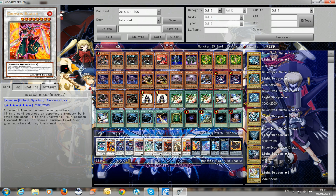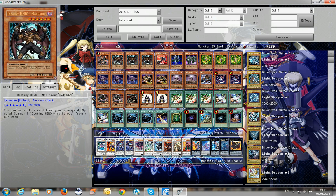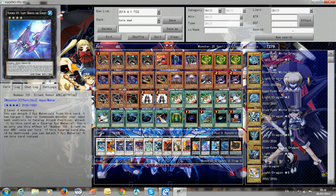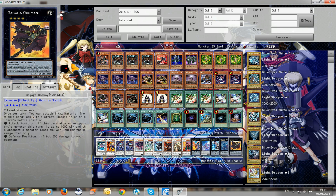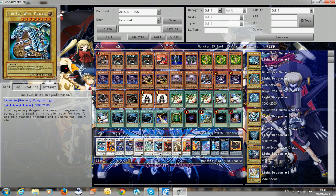Crimson Blader to stop level 5 or higher monsters — good against Dragon Rulers, Mermails, and such things. Lavalval Chain mainly for sending Plague, Malicious, or Mizuki to the grave. Maestroke, Diamond Dire Wolf, and Cowboy. I don't play Number 101 because I don't really need him — this deck is pretty good without him. So yeah, that was it. I hope you liked the video — see you guys next time!